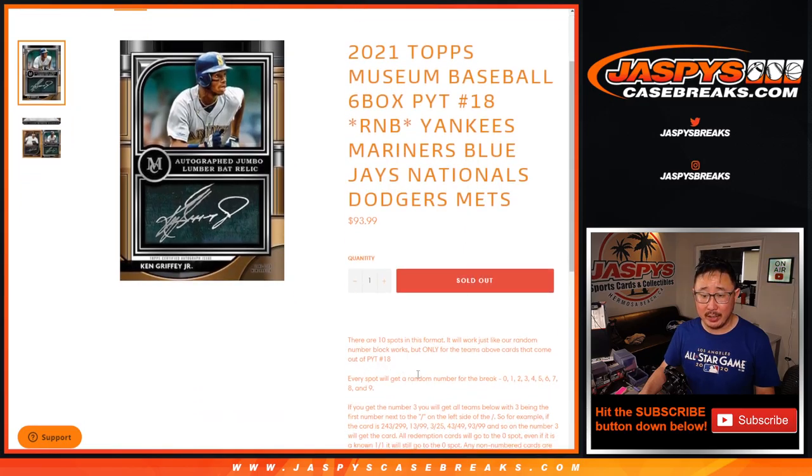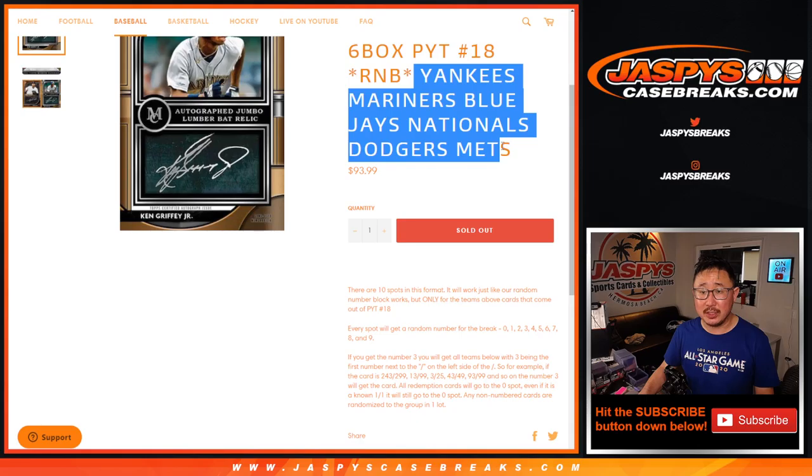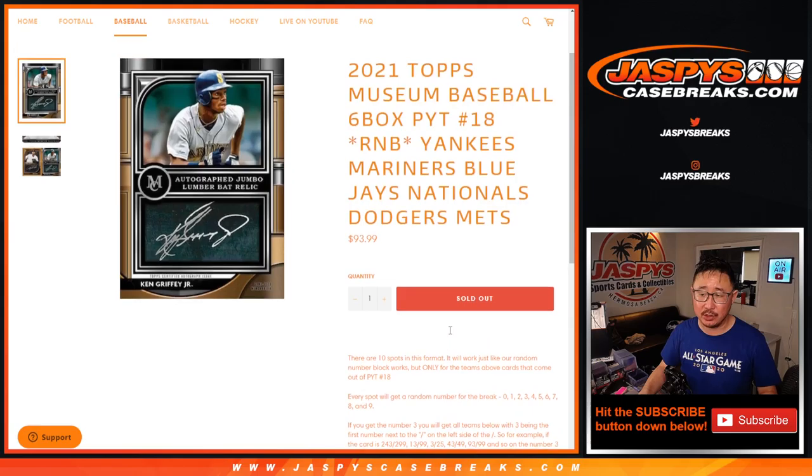It's a serial number break — all the instructions are here. Serial number break just for those teams, just for Pick Your Team 18. Any non-numbered cards will be randomized to the group as one lot. It's going to mostly be base cards,